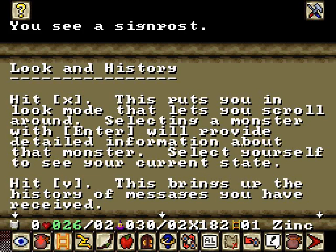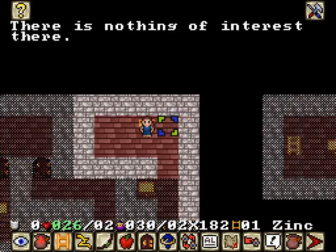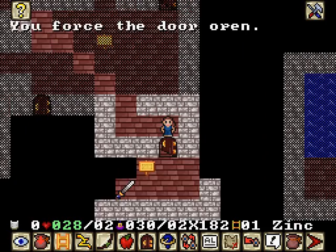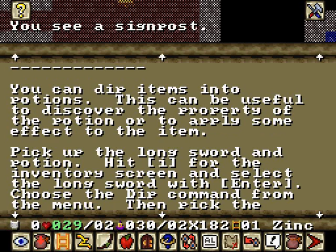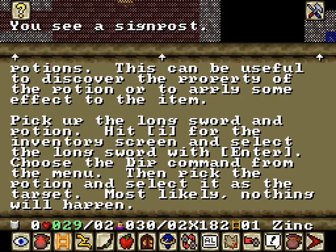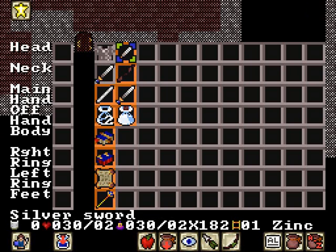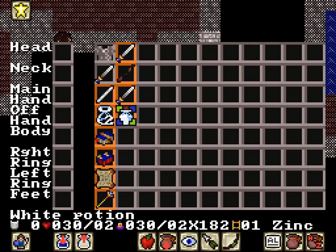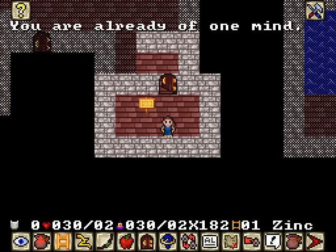X allows you to go to look mode; V brings up history messages. Dipping items: dip items into potions — this can be useful to discover the property of a potion or to apply some effects to an item. This is actually something you do in NetHack for interesting reasons. Let's dip the longsword in here — nothing happens. Still have empty bottles. Try it again — nothing happens.